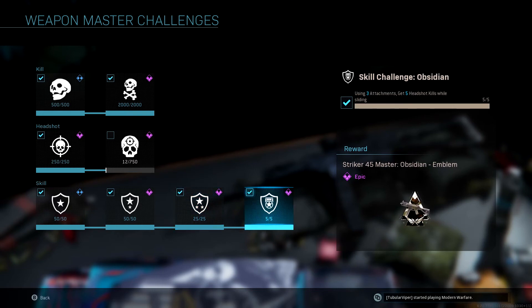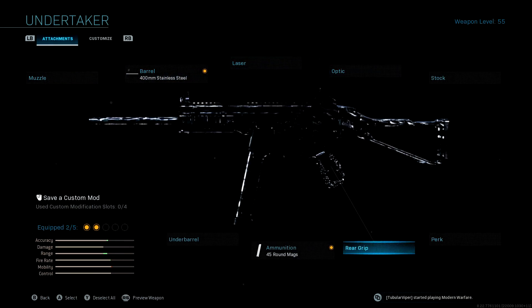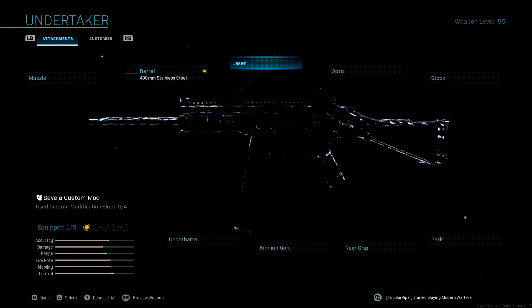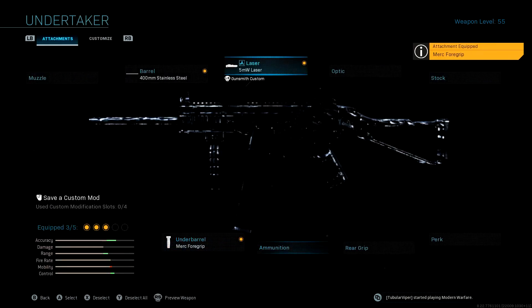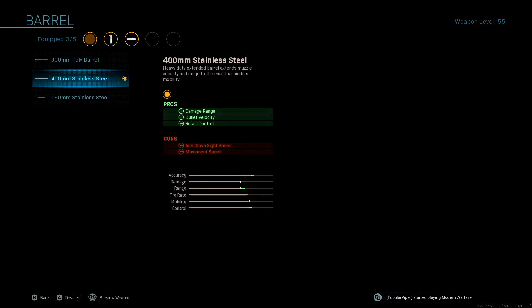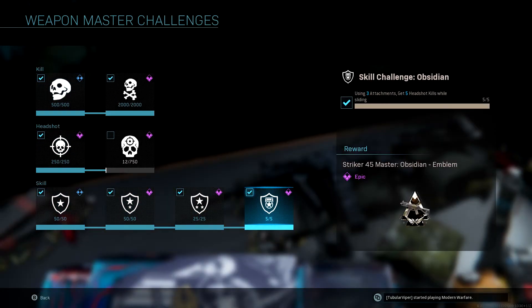Now the hard part — getting three kills with five headshots while sliding with only three attachments. These are annoying because you're forced to run certain attachments. I'd recommend running the Merc Foregrip under-barrel for the hit-fire accuracy, plus the barrel. You only have three attachment slots. Just hit-fire while sliding and those challenges will finish like nothing. It's only five kills but they're headshots while sliding, so it's by chance — but with two hit-fire accuracy attachments it shouldn't be that bad.